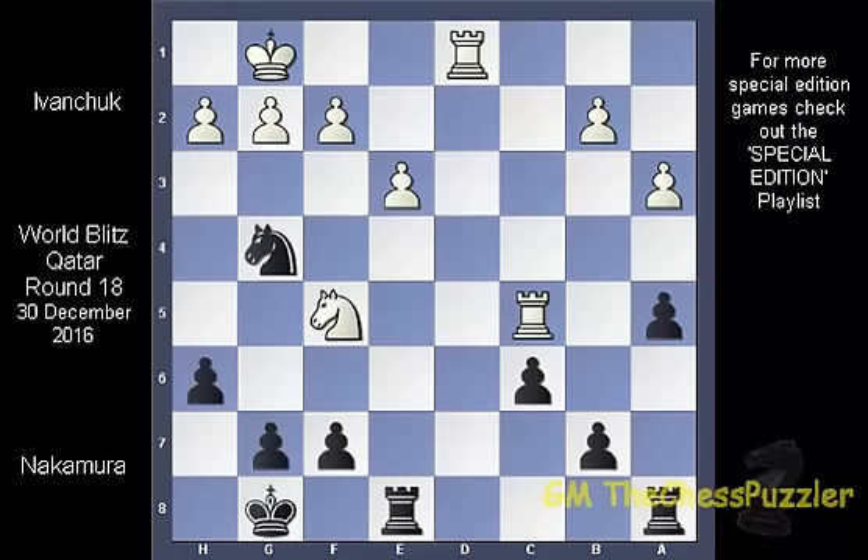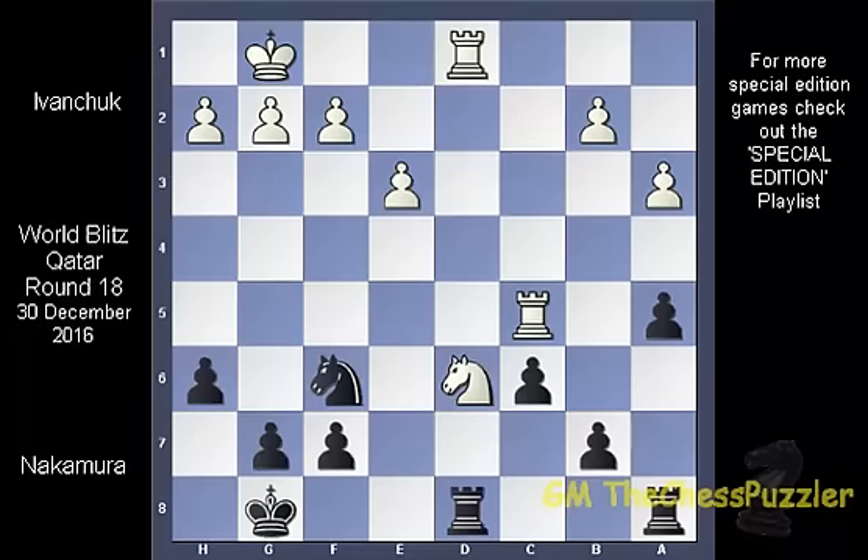Nf5 was not particularly challenging because with the return of the knight to f6 and the subsequent repositioning of the knight to d6, Nakamura instantly pins him. This very move forced Ivanchuk to play out the only move, which was sending the rook back to base on the first rank. Rd7 does not only cover b7 but also prepares Rd8, which poses a number of difficulties for white if this is allowed.